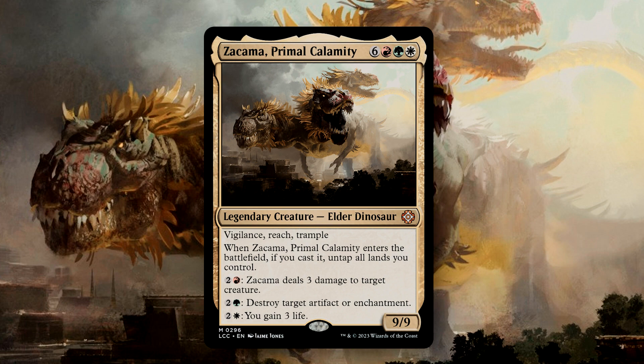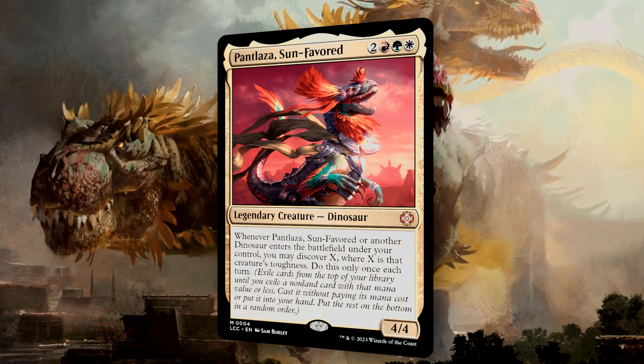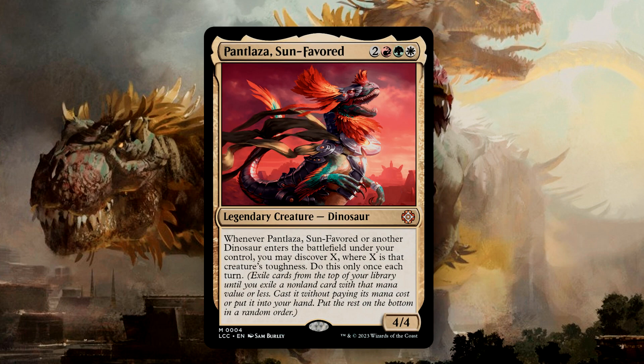So without further ado, let's meet our Cover Commander: Petlaza Sunfavored, a 4/4 Dinosaur for two, a Green, a Red, and a White. It has one ability: whenever it or another Dinosaur enters the battlefield under your control, you may discover X, where X is that creature's toughness. This ability can only be utilized once per turn.